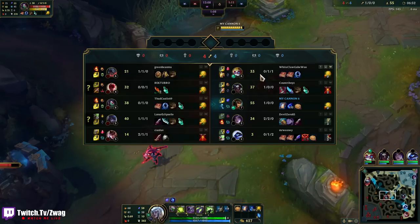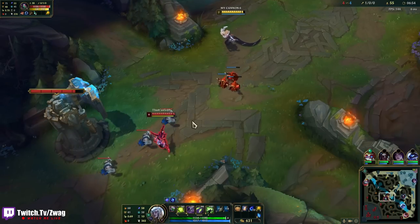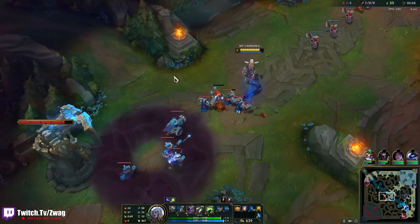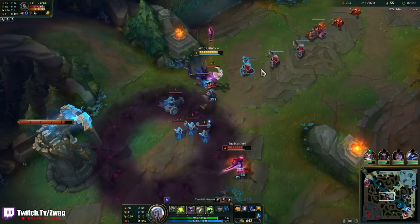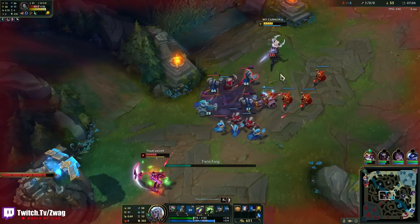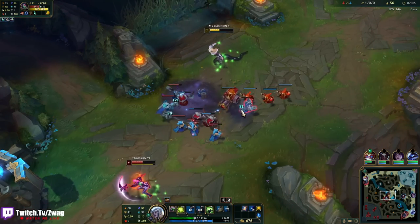Dark Seal for move speed — you're right, I could do a Mejai's. Okay, I'll pick up a Dark Seal. Mejai's gives 10% move speed if you have 10 stacks — now, a little bit of a gamble, but we need that move speed.